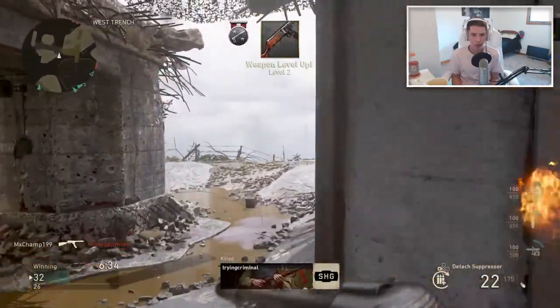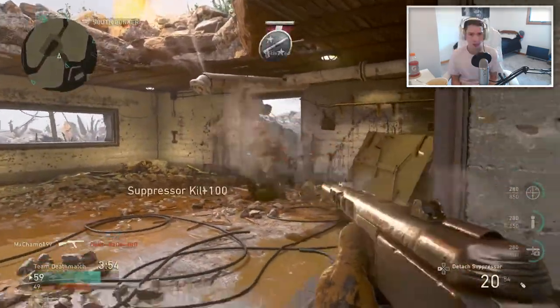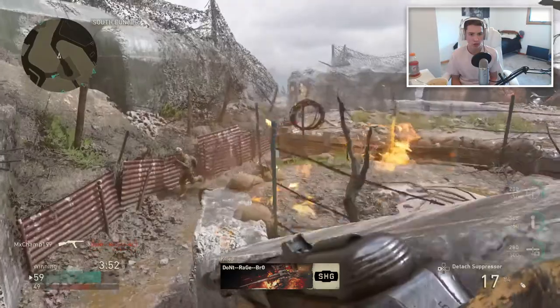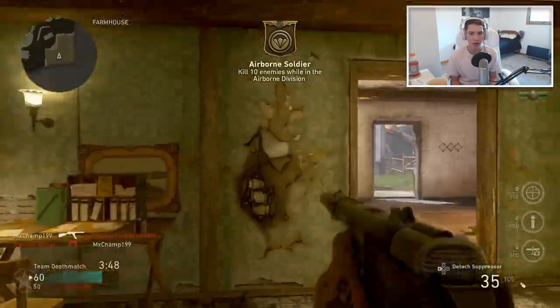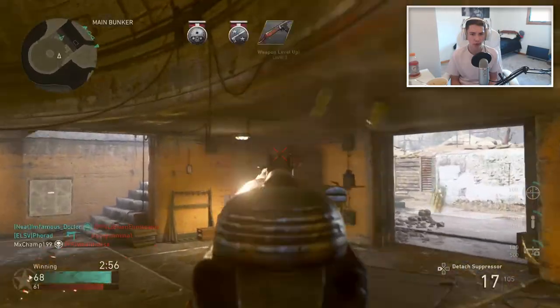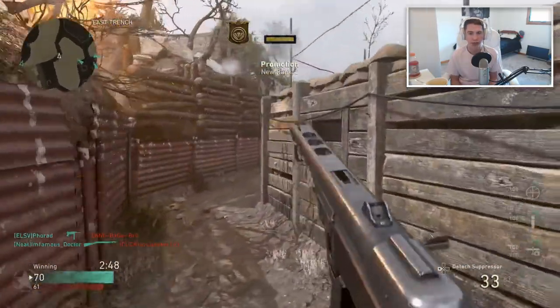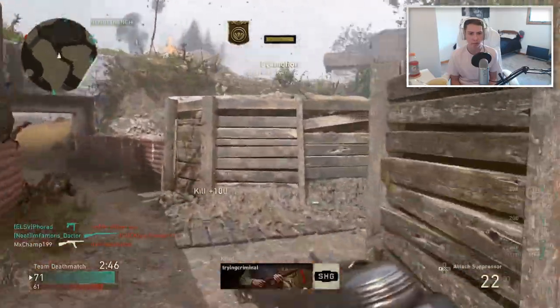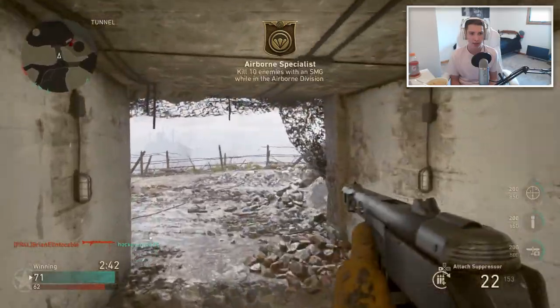Hip fire is OP. I could have went off there if I had a little bit more ammo. Easy — weapon level three. Let's detach the suppressor and see what goes on. It's too easy, this is so good.